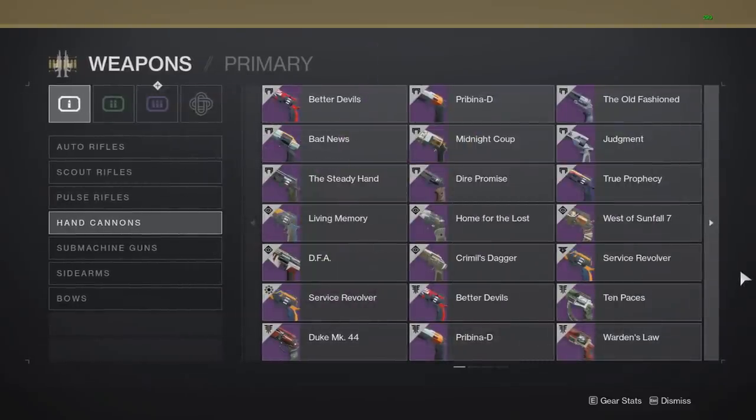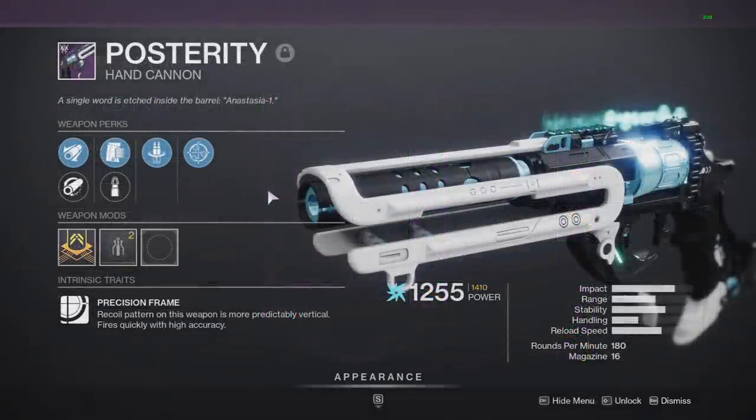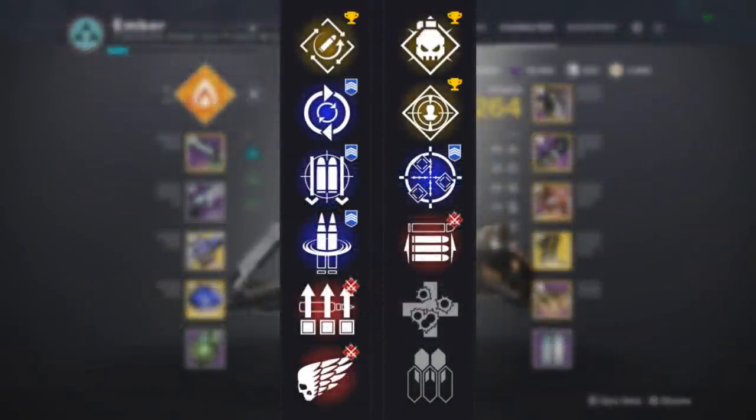This one has all kinds of really good rolls, and for the first time in a very long time I'm actually excited to use a hand cannon in PvE again — if I could get one on my account, because I haven't even gotten a single one yet. But looking at the perks, there are all kinds of good perks in the left and right column on this weapon. In this video we'll be breaking down the top picks in both slots and going over the overall God Roll for the weapon.